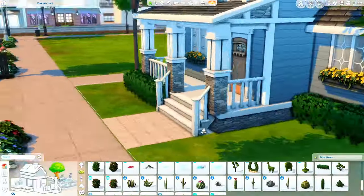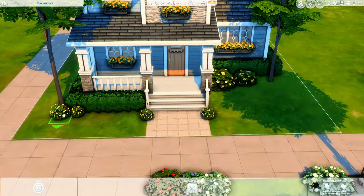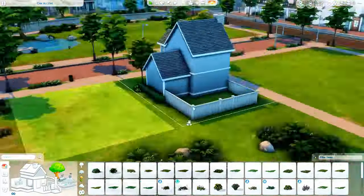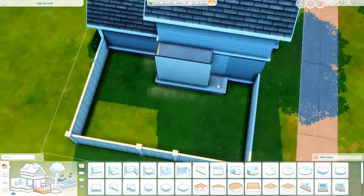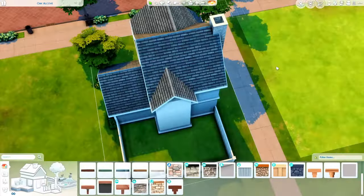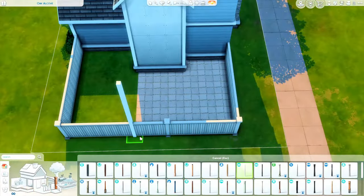We pretty much have the shape of the house down. I really wanted to keep that suburban look, so I have pop-out walls and roofing to make it look like a suburban house. I used blue paneling — there's something about a blue suburban that just always looks good. I also added some accents using stone on the chimney, a stone wall in the front pop-out area, and the back pop-out area as stone as well.